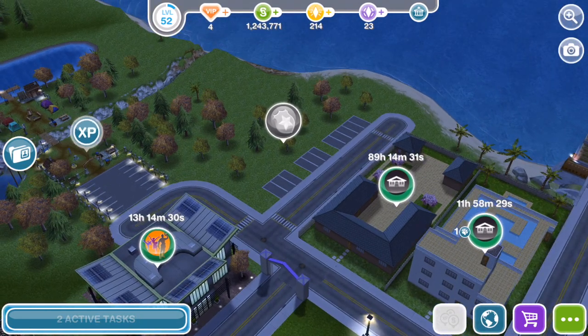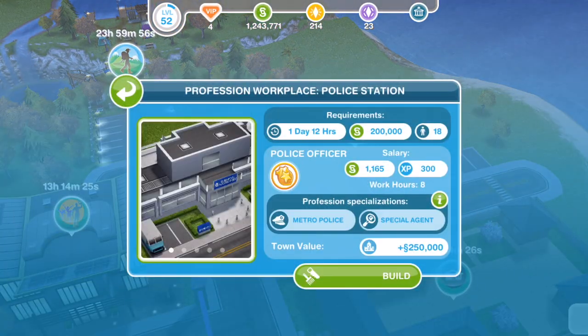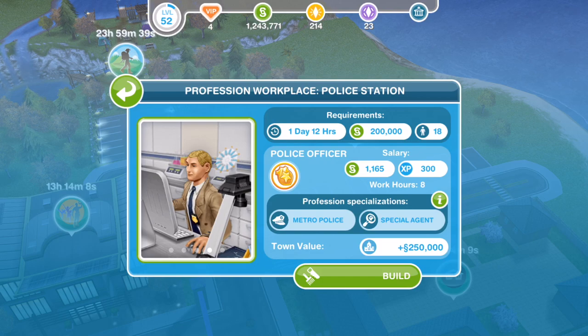If you come out onto your town map, go over by the community centre and Dearspring Falls, you'll notice a new little area. Go ahead and click and we've got the police station. It's going to take one day and 12 hours for me, 200,000 Simoleons, and I need 18 Sims to build it. That will probably be different for everybody, as it normally is when we build new places on our Sim town map.